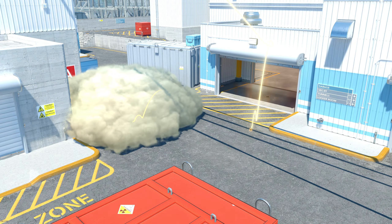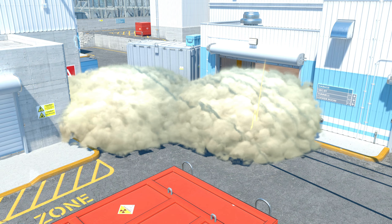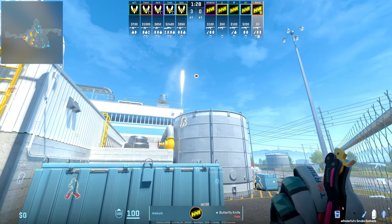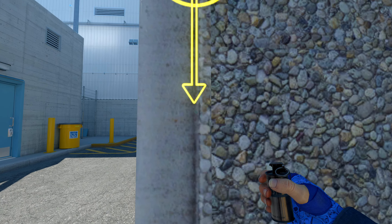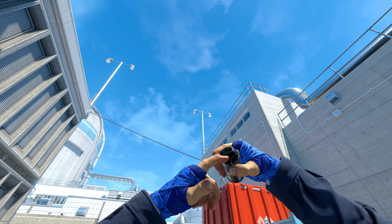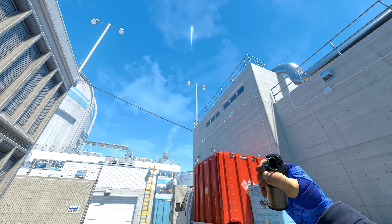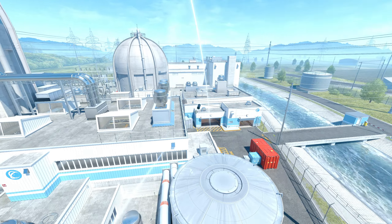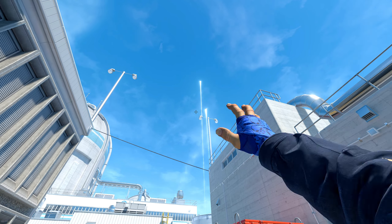Moving back a little bit, the first full buy vs full buy, Navi opened up with the slant smokes. They throw them like this, but my personal favorite way to do that is from this corner right here — I'll aim along the right side of this light and do a simple jump throw, and then down to this railing and do the same thing. That way, if you want, you can throw the top mini smoke as well from the same exact position just by going to the left of that light.